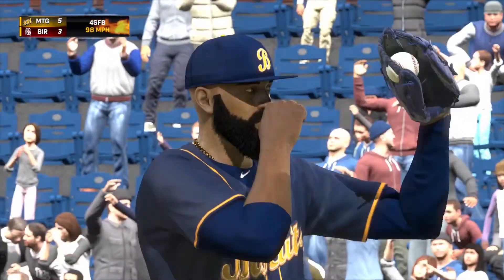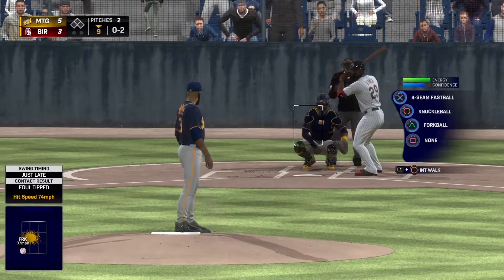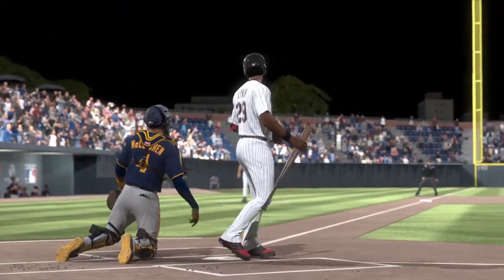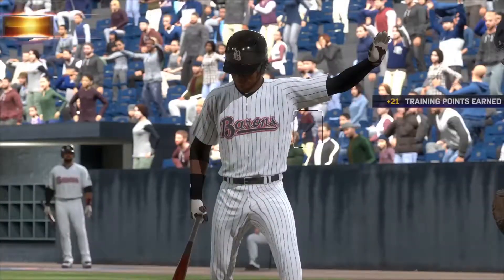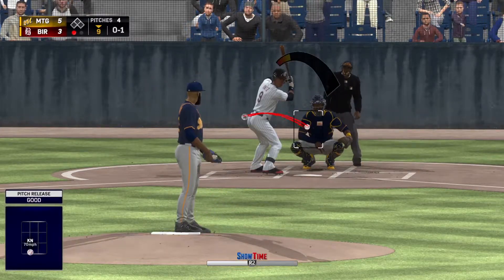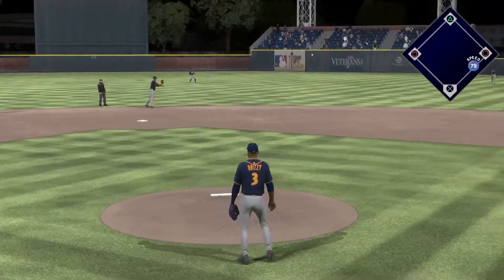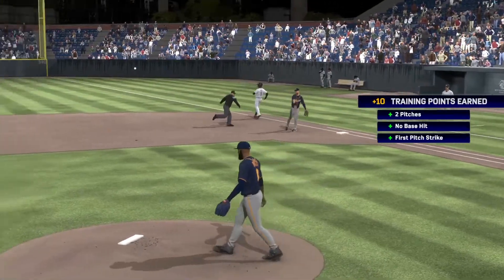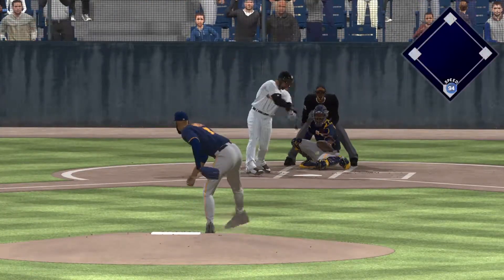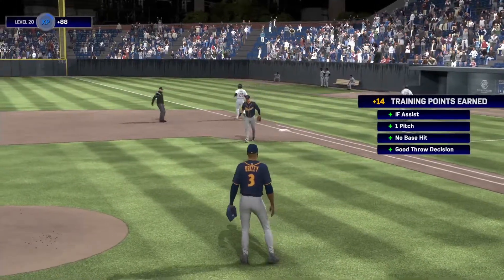Strike one, forkball low outside for a foul tip - strike two, then high knuckleball for strike three - batter out. 70 mile per hour knuckleball to a 100 mile per hour fastball - imagine how deadly that combination is. Next batter hits the high inside fastball but the fielder makes the play - love to see it. Two pitches and we're at two outs, five pitches overall. Ground out for the third out - that's our third save.